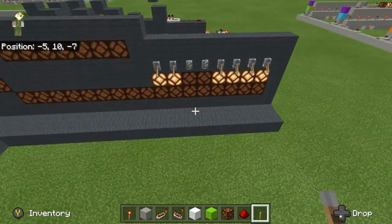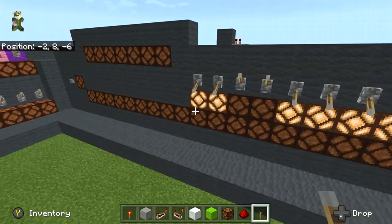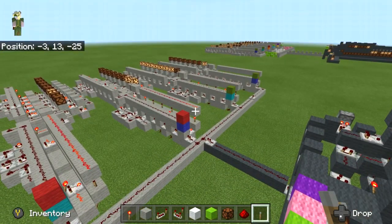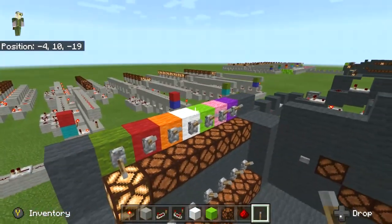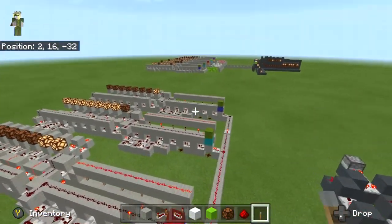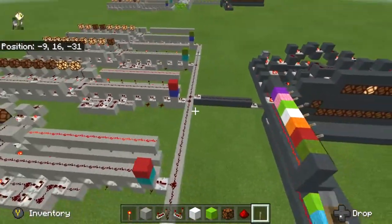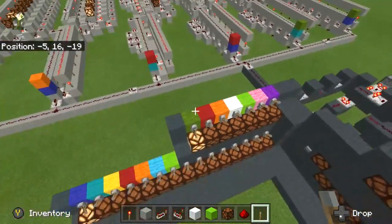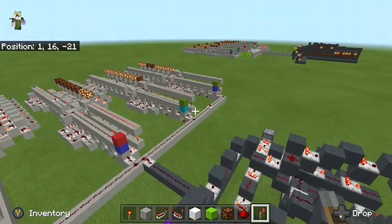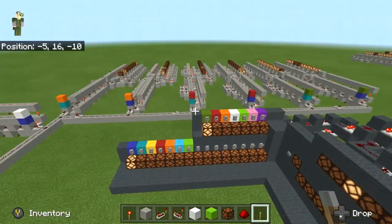If you look up videos regarding single wire transmission in Minecraft, normally what you're going to see is someone making a transmitter and a receiver device that you can send 8 bits — or whatever amount of bits — through a single wire. But this is going to be single wire transmission all hopped up, because you're not just transmitting to a single receiver; you're transmitting to an address for a particular receiver.